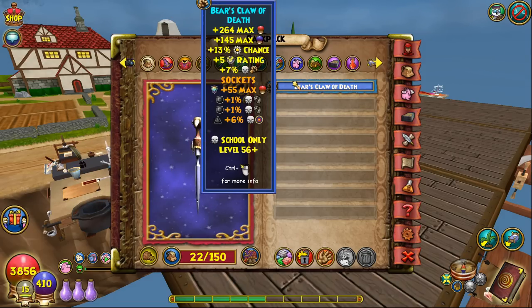For the Athame, I use the Bear's Claw of Death. It gives a good amount of health, mana, 13% power pip chance, a little block, and a lot of damage. It gives all the jewel sockets you could have on an Athame: one tear socket for extra health, and two circle sockets. I socketed pierce jewels, which are very easy to get — you can buy them from someone in the Crustacean Empire in Celestia for gold. Basically free 2% pierce.